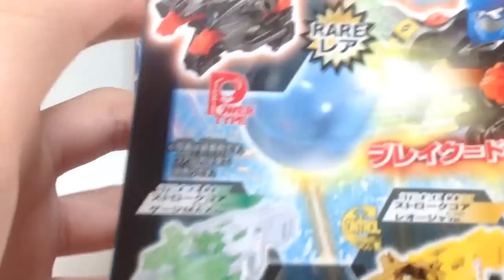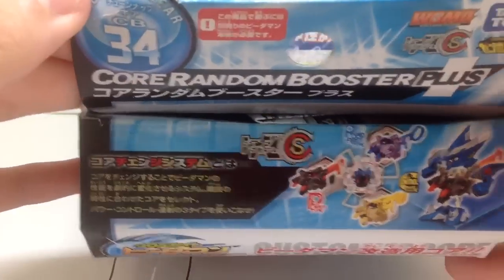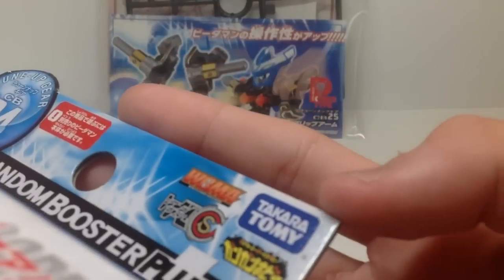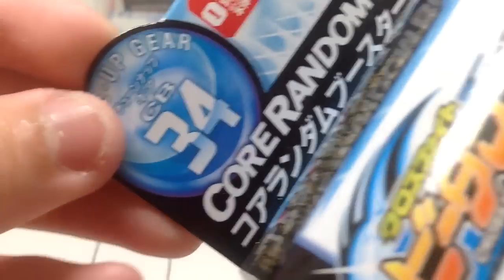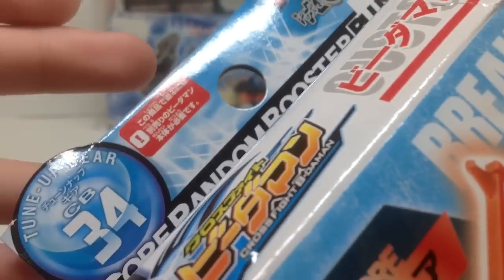Then we got this Core Random Booster Plus. Takara Otomi — this is the plus one, not volume one. Takara Otomi, Gan Gan Hobby, WBMA, and Core Change System. It's a tune-up gear, CB34, some warnings, Core and the Booster Plus.